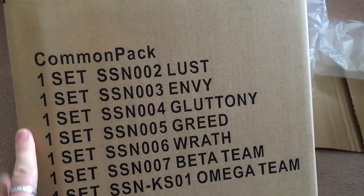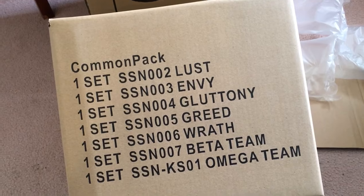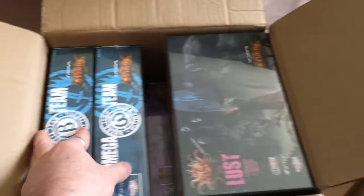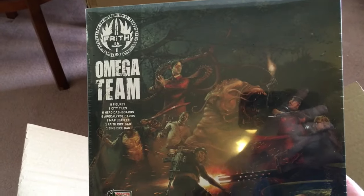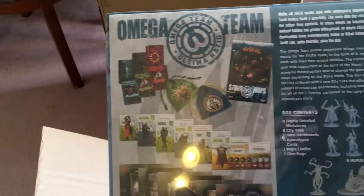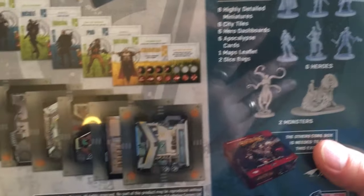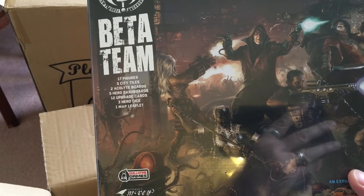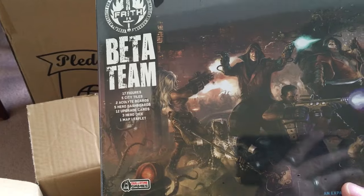Okay, we are back. In this little box within the box we have the sins: Lust, Envy, Gluttony, Greed, Wrath, Beta Team, and Omega Team. Omega Team has eight figures and new tiles — a bevy of goodies. Beta Team has 17 figures, five city tiles, and a whole bunch more. Very nice.